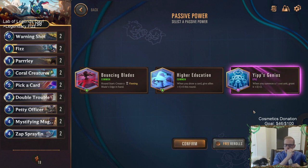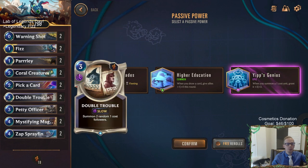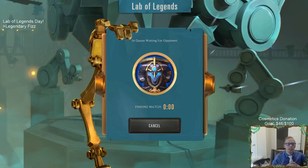For this walkthrough, I want to show you probably the best way to go through it, and that would be the Yips Genius power. With this power, whenever you summon a one-cost unit it gets granted permanently plus two plus two. Your champion Fizz is a one-cost unit, so whenever you play Fizz on round one it will have a permanent plus two plus two buff, making it a four-three. Double Trouble makes two one-cost followers - they also get the plus two plus twos. Your Petty Officer that makes a one-cost follower also gets the permanent buff. It's incredibly powerful.